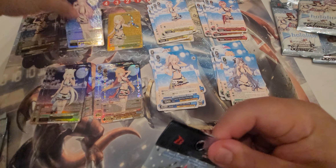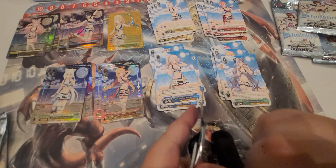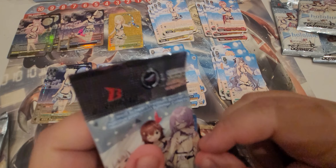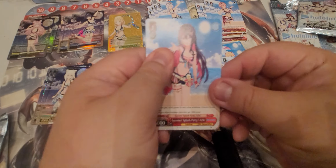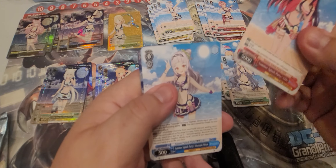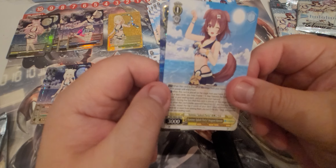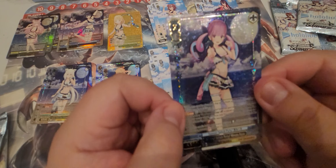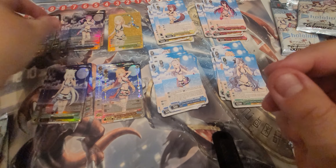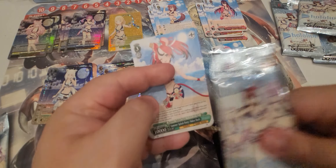Pack three: Asuka, Shion, Inugami Korone, and Aqua as an HLP card. Once again she just graduated, so good luck to her in the future.